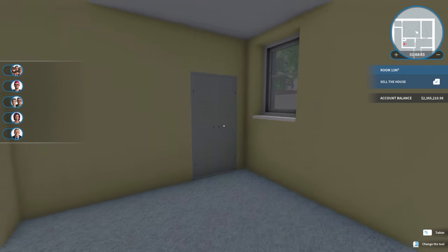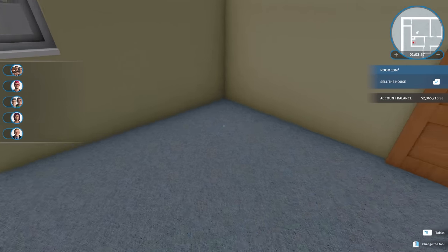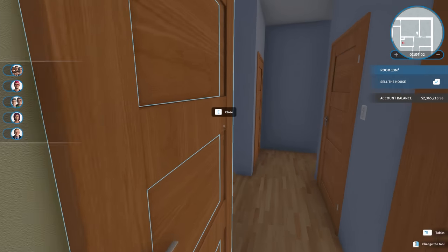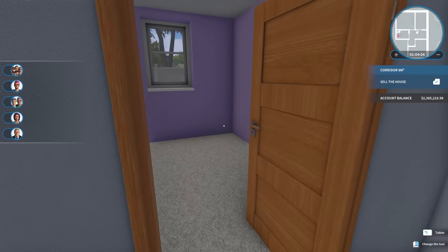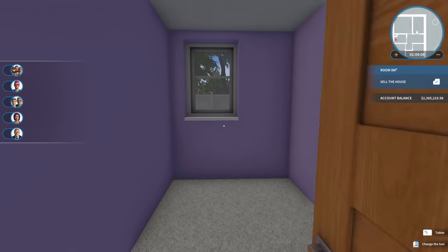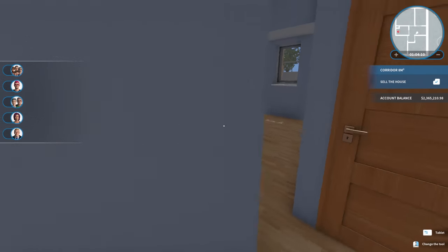This bedroom is like a light yellow and blue, which I think once we get furniture in here is actually going to look pretty good. Otherwise, I might change it, but we'll see. And then last but not least, this one is like lavender with a white carpet. This, I'm imagining, is like a girl's room of some sort.